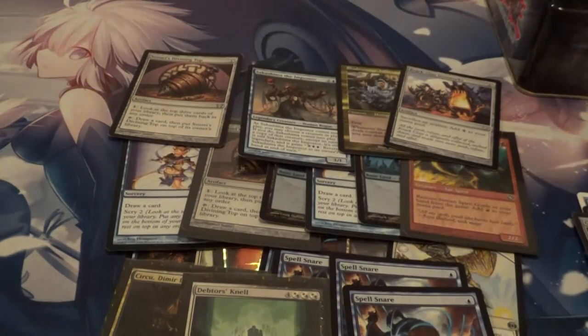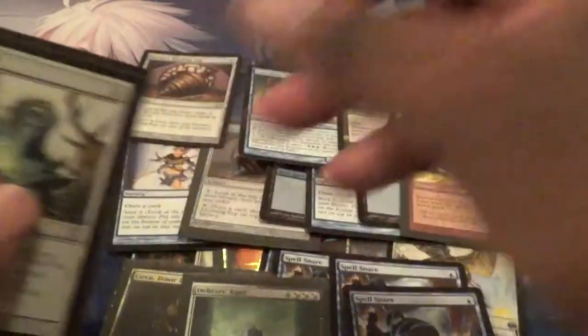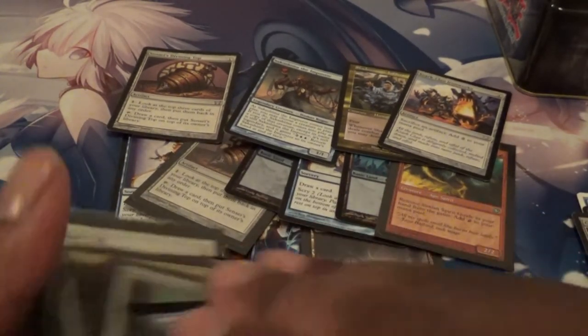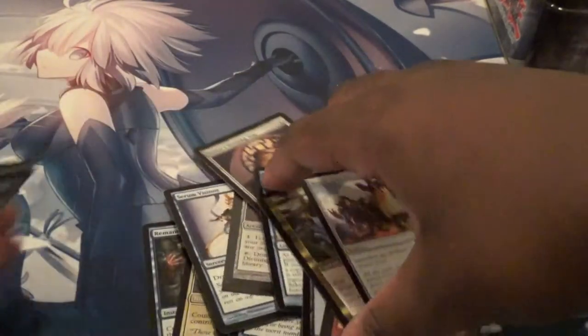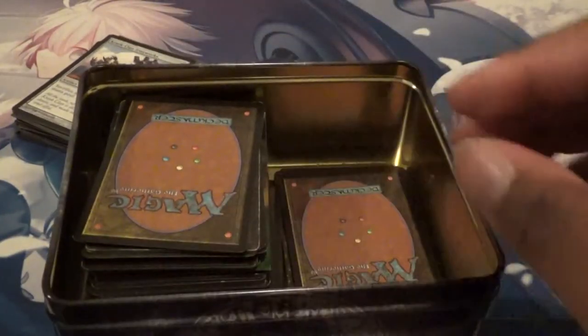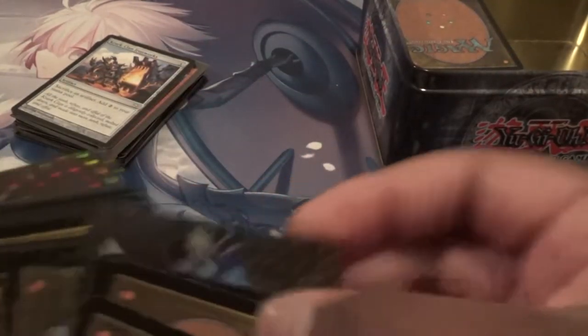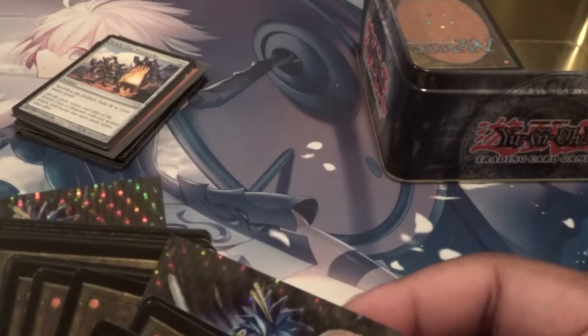I'll put the Aether Vial in this plastic here. What I'll do is, because there's still so much stuff in there, I'll put all this stuff on the side for now. I think I've at least almost scrounged up about maybe $60 to $80 worth of stuff here. You can see there's still some more to go. I'll save the plastified stuff for last.